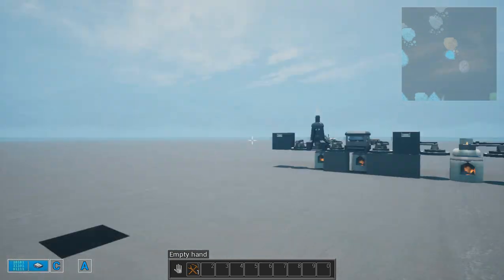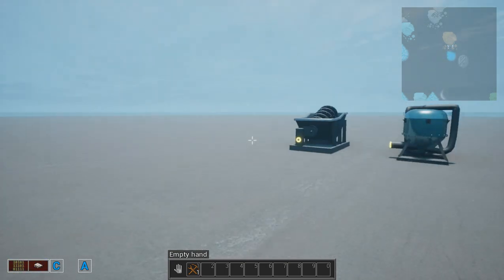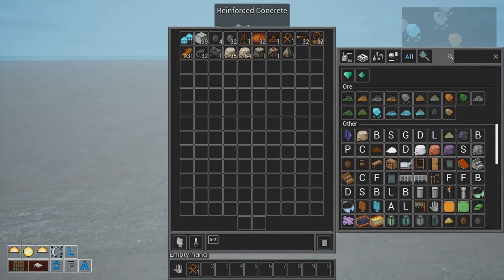Those are not required. This basic setup here is more than enough to give you copper, iron, and basically aluminum if you want, to make the most compact design possible.